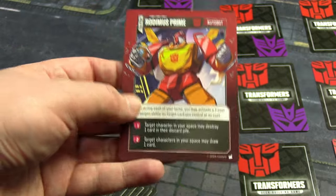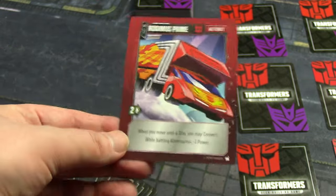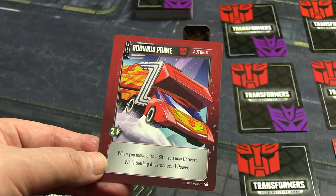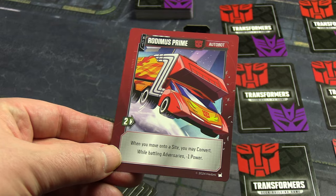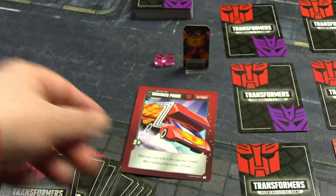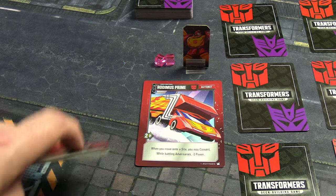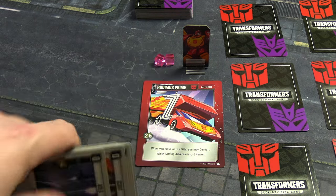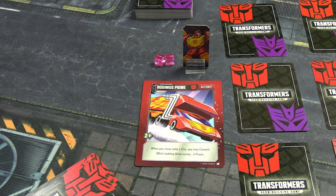That presumably includes himself as well as other cards you control. He starts in his vehicle form — two movement, and when you move onto a site you can convert for free, but you have minus one power when battling in this form. He starts with your basic hand of starting cards; we'll shuffle them and draw five for the game. Encounter cards are still used, you still need to fight bosses and find robots — the general gist is still making your hand as powerful as possible.